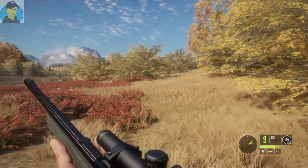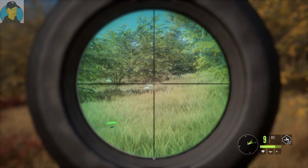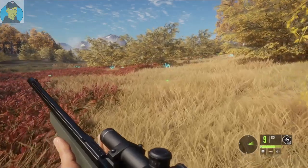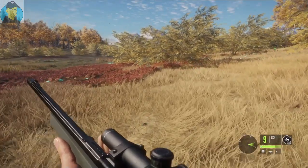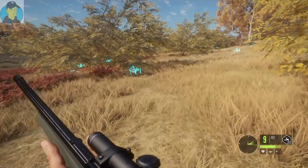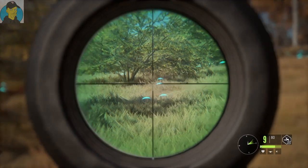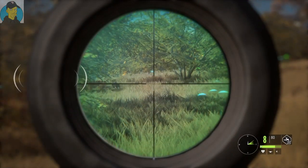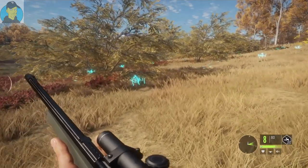Rabbits usually run in packs, but I don't see any others — they rarely are alone. We're going to sneak up rather than run at this one, just in case there's a couple more. I want to get a couple with this 22 rimfire and then try at least one with the crossbow — I didn't bring the recurve. Oh, there we go, we got another one right there! There we go, we dropped him. Oh, there goes another one scurrying away — that's two right in front of me. We'll take our time, maybe we can get a couple more.